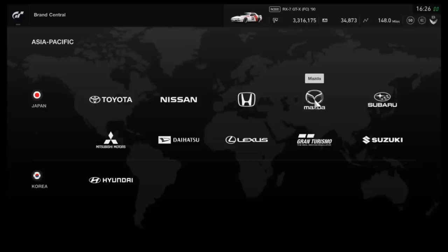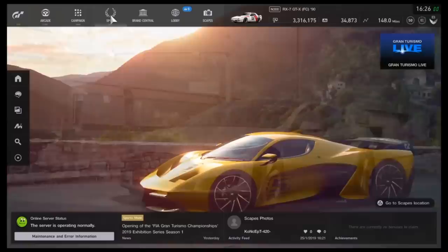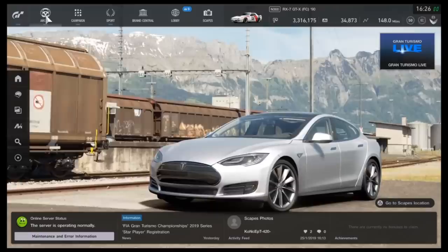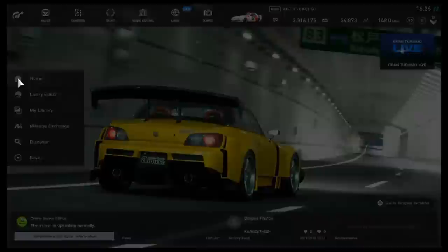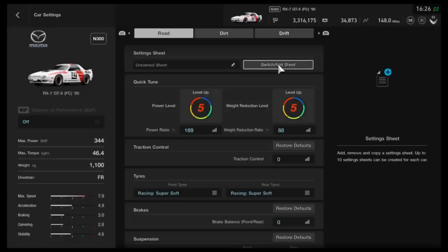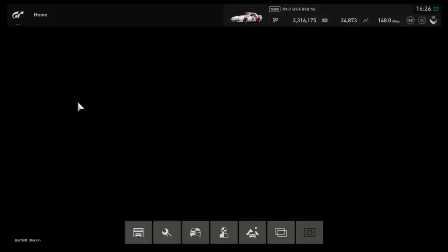The car is N200 to begin with, but this method doesn't work in N200, so you need to tune it up a little. To get the mileage points needed, just drive — you don't even need to race, just go out on a track and do a few laps. Once you've got enough mileage points, fully upgrade the car, or at least enough to get the weight down and increase the power to the peak of N300, which for this car is 344 brake horsepower. You don't need to drop the weight as low as possible — getting the power up is the priority.